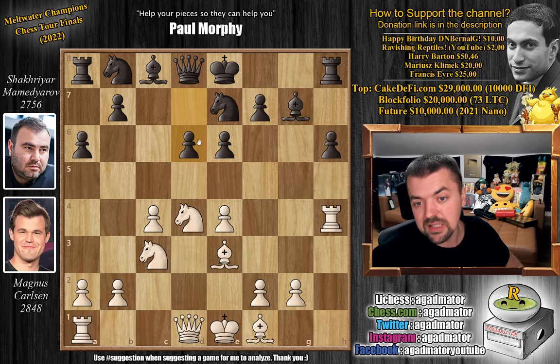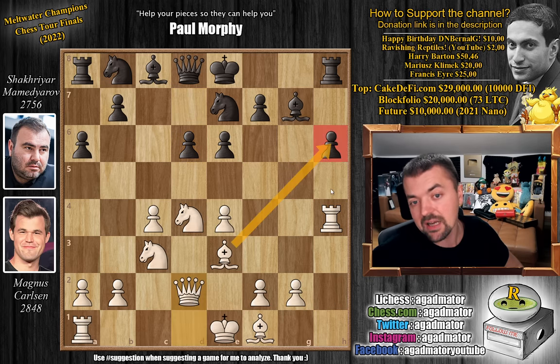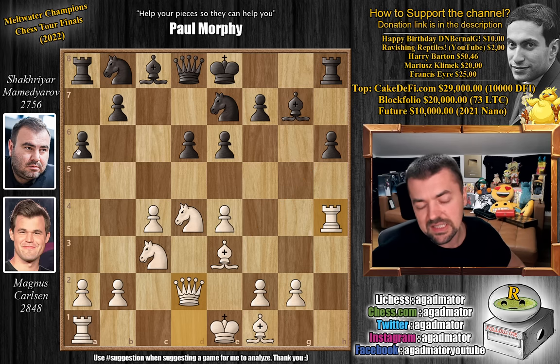Now pawn to d6, and Magnus goes queen to d2, adding a third attacker to the h6 pawn. It's a really weird setup — black has the usual pawn moves you'd see in a Sicilian defense: a6, d6, and e6, but there's no g-pawn. Which might make sense if you had a rook on the g-file, but you have a fianchettoed bishop on the g-file that's undefended.